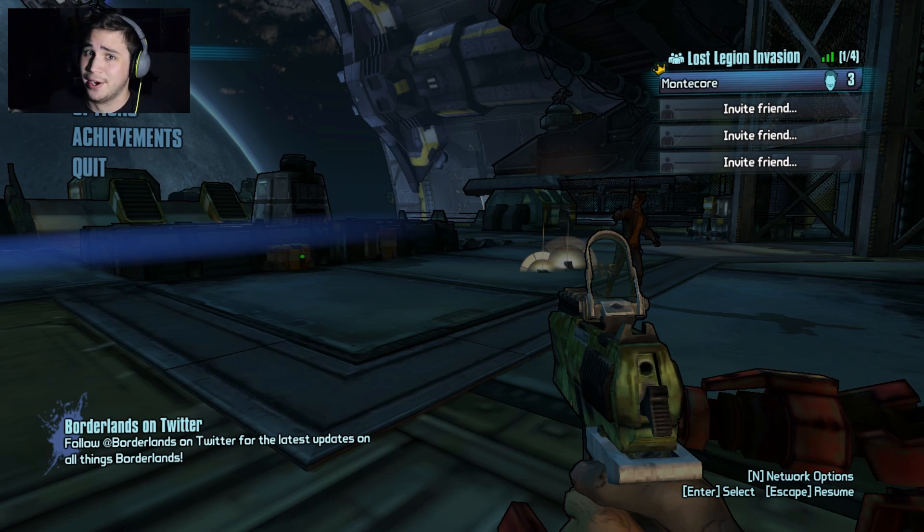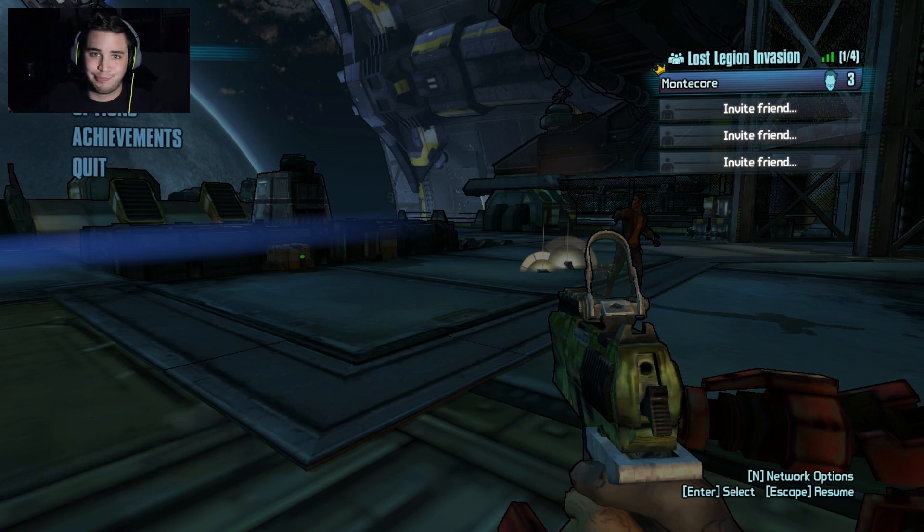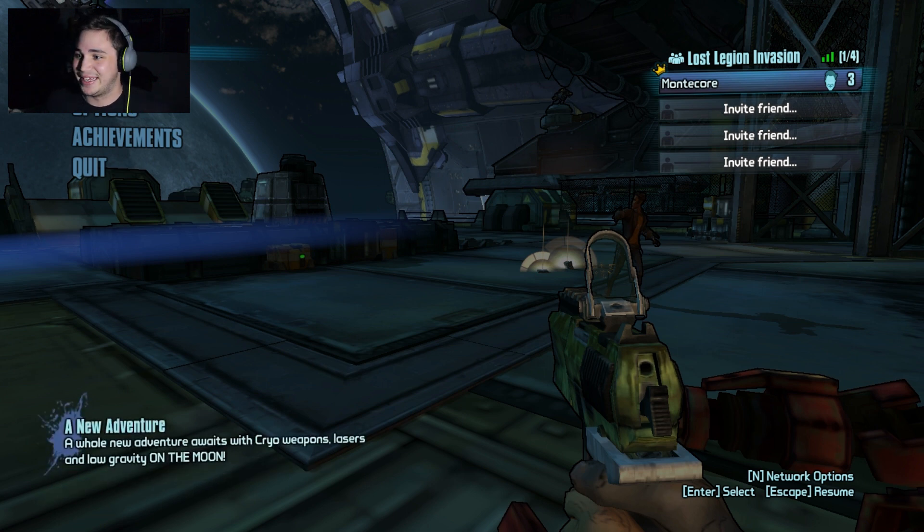Hey, what's up guys? It's MotSchool here. Today we are playing Borderlands: The Pre-Sequel again, but we're going over an action skill with a brand new character that just dropped — the suave computer expert, Handsome Jack, which is my favorite villain from any of the Borderlands series, so why don't we just go ahead and get into the action skill already.